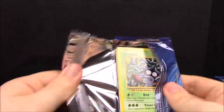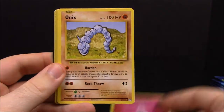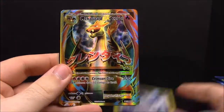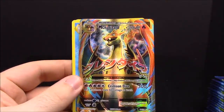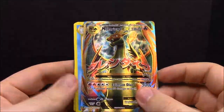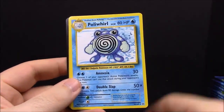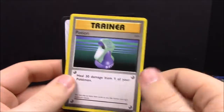First up we have Tangela, Voltorb, Fairy Energy, Onix, a Star U reverse Doduo, and another Mega Charizard EX. This is the second one we've gotten — not in this booster box but from another pack — so that is really cool. Now we have doubles of those, which is awesome. Then Poliwhirl, Maintenance Trainer, and Potion Trainer.